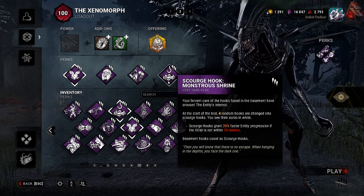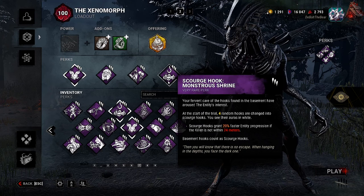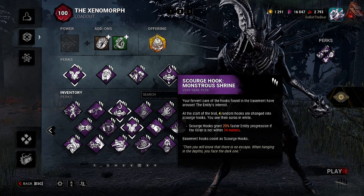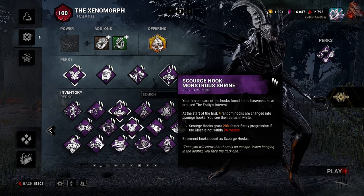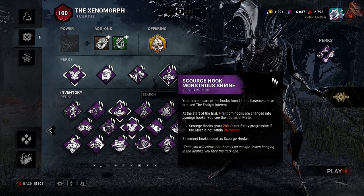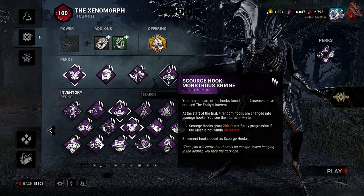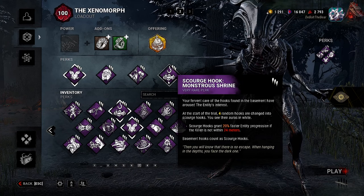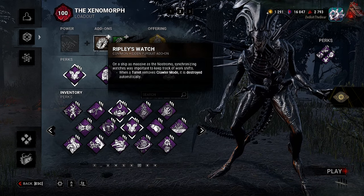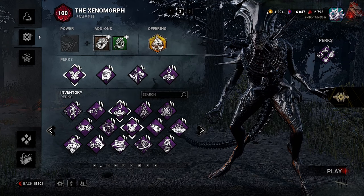Any tokens the transferred hex had are transferred as well. Then there's Scourge Hook: Monster Shrine — at the start of the trial four random hooks are changed into scourge hooks, shown in white. Scourge hooks grant 20% faster entity progression if the killer is not within 24 meters. Basement hooks count as scourge hooks too. A lot of people don't know this but it got buffed — the faster progression applies to all scourge hooks on the map, not just basement hooks.